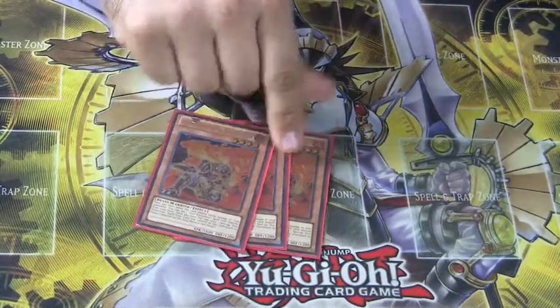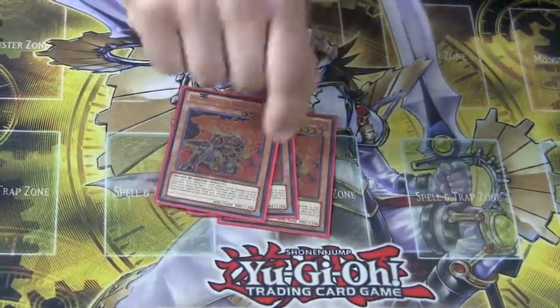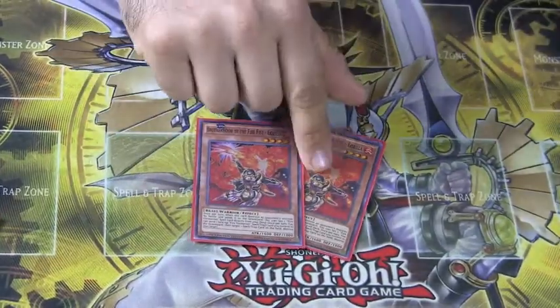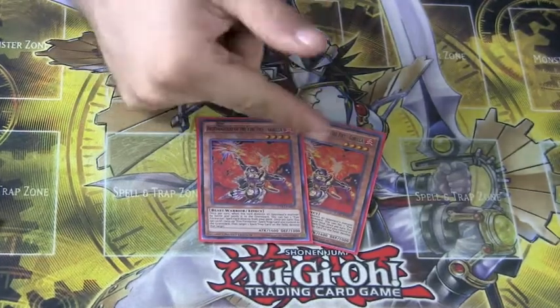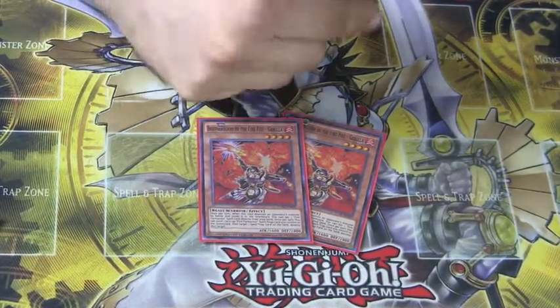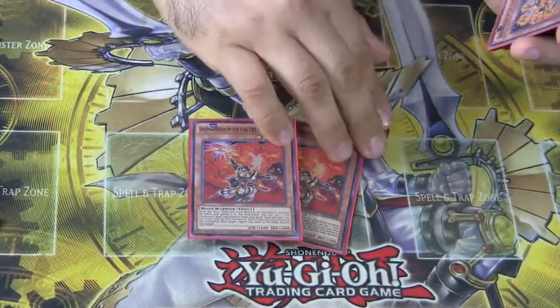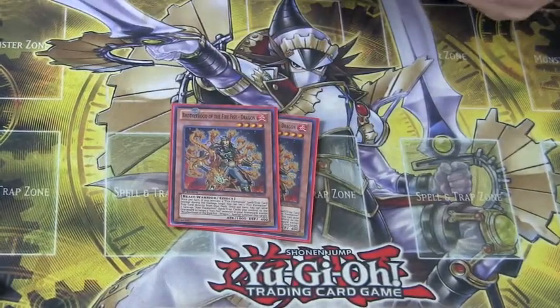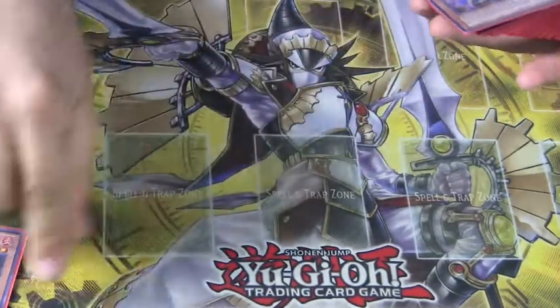Next we run triple Bear — my name's Arthur so I call this my spirit card, but it's fantastic. You should run three if you're playing Fire Fist. Two Gorilla for removing back row — I only run two right now but might bump it up depending on how back row prevalent things turn out to be. Next we run two Dragon, great for recursion, setting up boards, and he's a great beater in general.